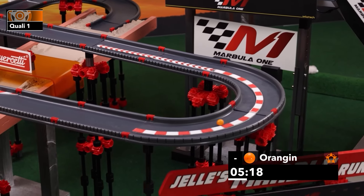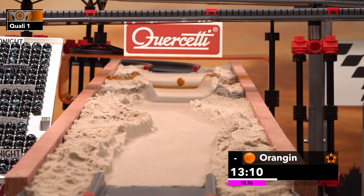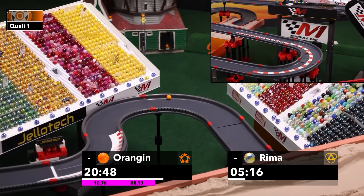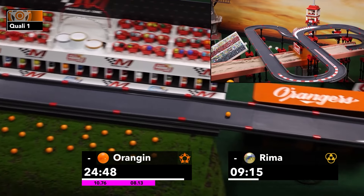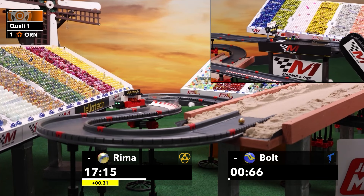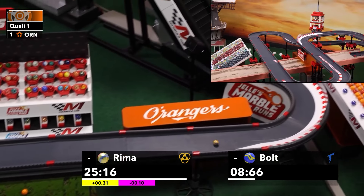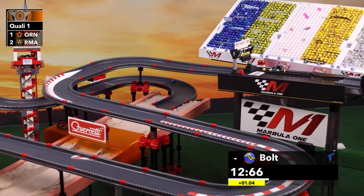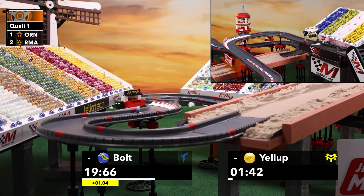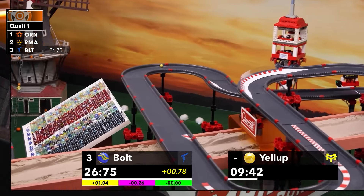Orangin starts us off to a big cheer from the home crowd at the familiar O'Raceway — just some slight modifications this year — and crosses the line to set a 25.97. That starts us off. Rima comes up next for Team Primary and goes quicker in the middle sector. Bolt is also on track higher up. Rima goes second, having lost a lot of time in that first sector but able to claw some back. A pretty good entry — about two-thirds through that sand portion for Bolt, who goes nearly three-tenths quickest of all in the middle sector.